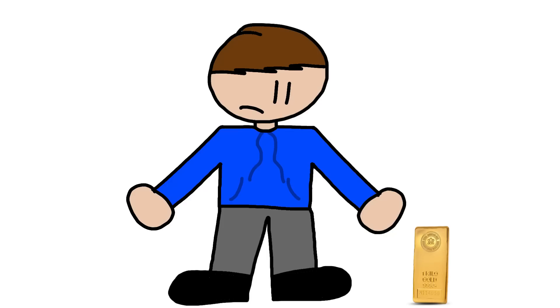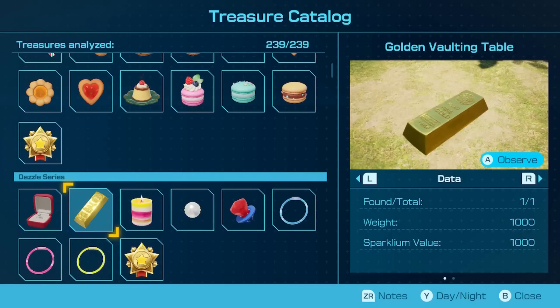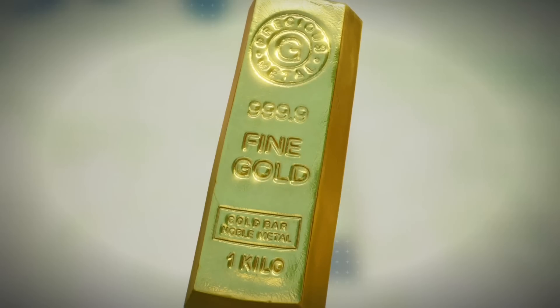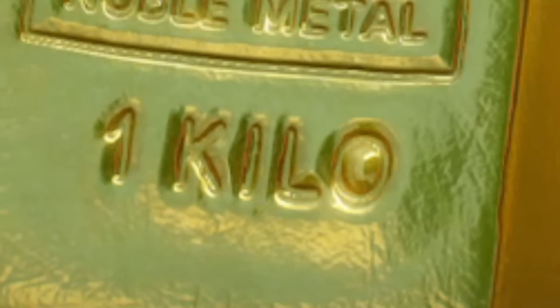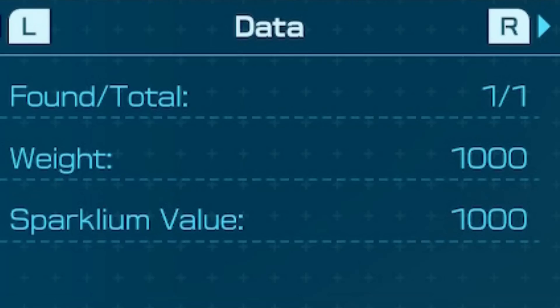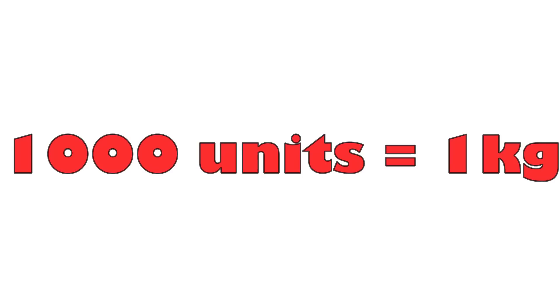Luckily for us, Pikmin 4 blesses us with the golden vaulting table — a treasure found in the game with words engraved into it, including its weight: one kilo, or one kilogram. And since this treasure is shown to have an in-game weight of a thousand units, we can convert those units into kilograms, meaning a thousand units is one kilogram.